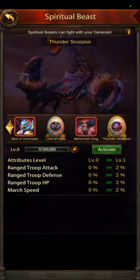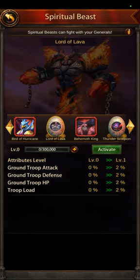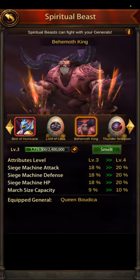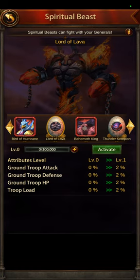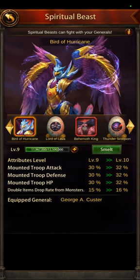You get spiritual beast XP automatically all the time from monsters, from joining rallies, from special events, and all kinds of stuff. So just pick the one you're going to use the most and start with him, then pick another and start with that one. I did the mounted one first and then the siege, because I plan to mainly make mounted and siege troops. That's why I haven't bothered with ground or ranged yet.